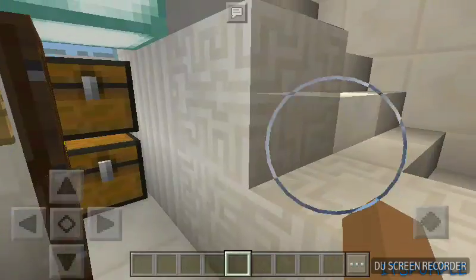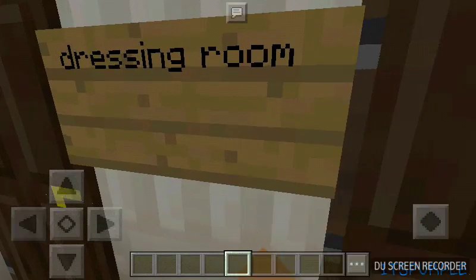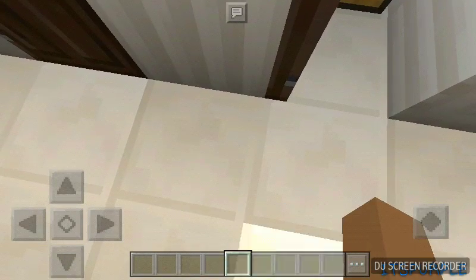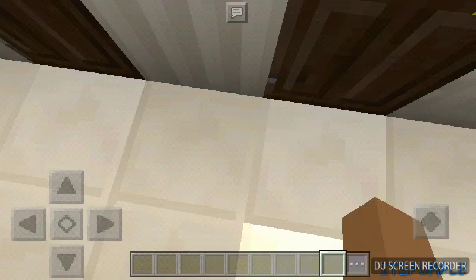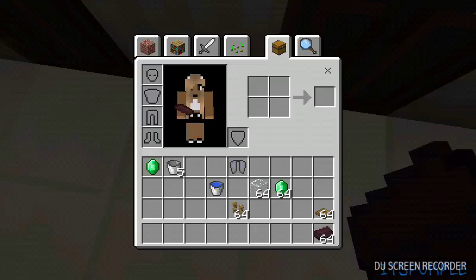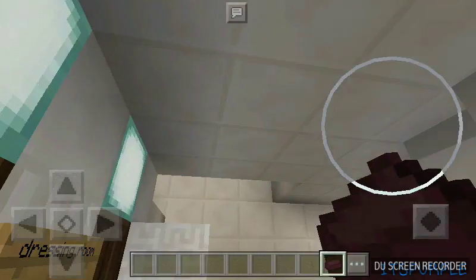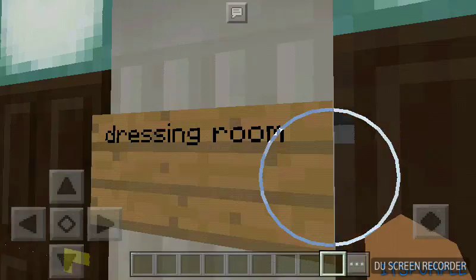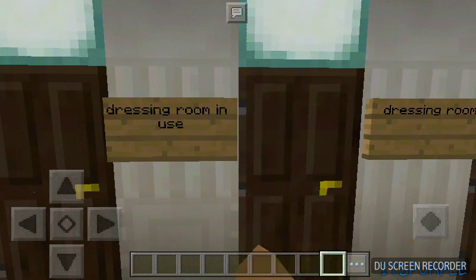This is the changing dressing room. Oh yeah, and these — the nether brick — the nether brick kind of looks something like a phone, so I'll be using the nether brick as a phone in my episodes, just so I have something to use. But no one's actually in it.